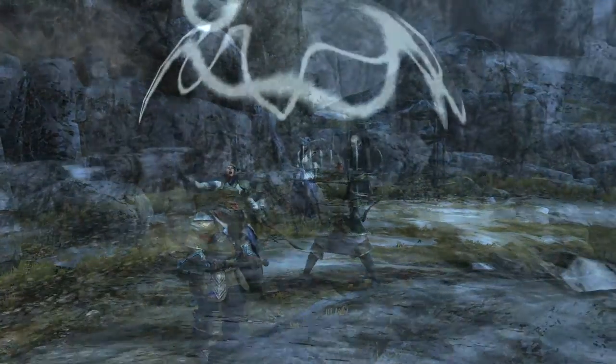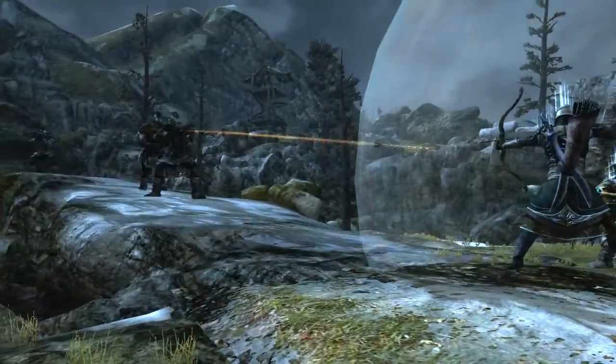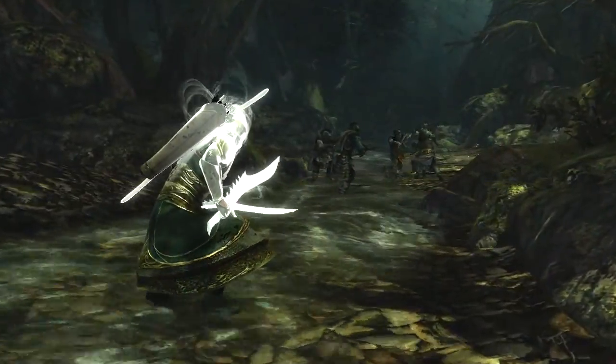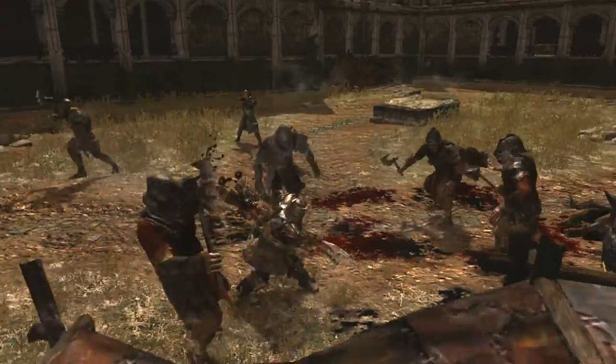Each character brings something unique to the Fellowship that helps them support the other characters. The Elf can provide shields from missile attacks. The Ranger can go invisible to sneak behind enemy lines. The Dwarf can tank and draw enemies onto him.